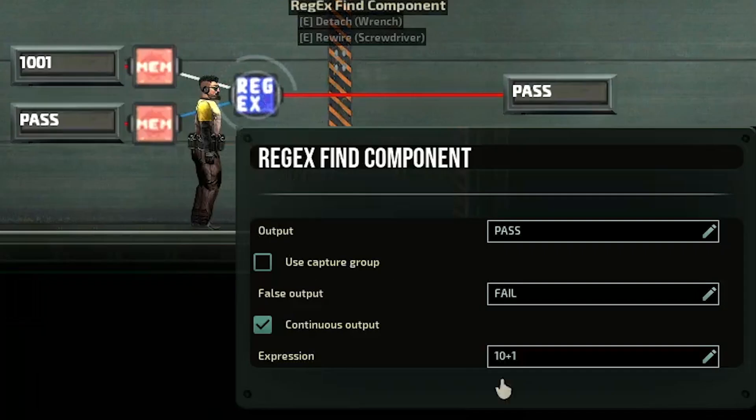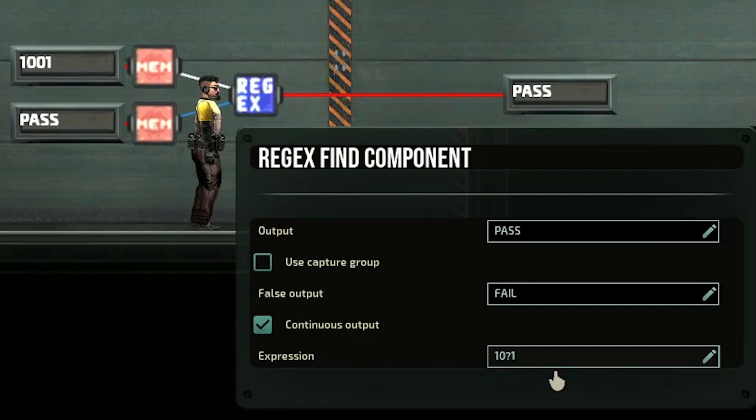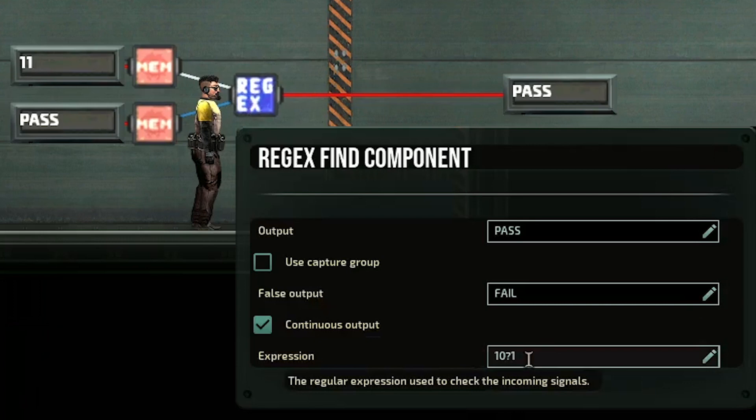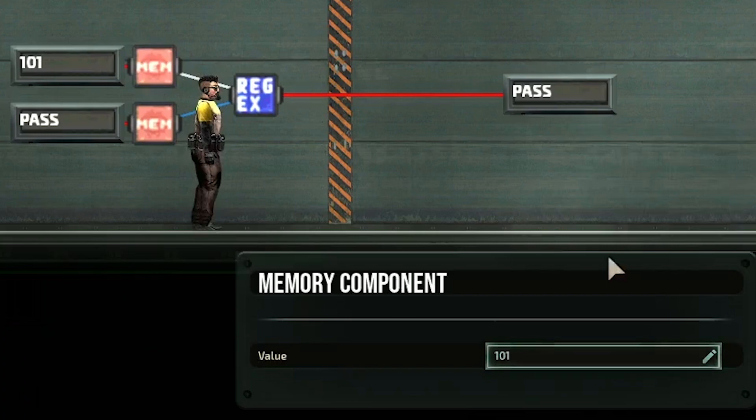For example, if I change the regex and replace the plus with a question mark, this will fail because we have too many zeros in our input — this is only allowing one zero at most to exist. If I change the input to 101, this will pass because it's allowed to have one zero. And if I remove the zero altogether, it's still okay. If I put another zero with another question mark, this means you can have two optional zeros between your two ones. However, if I put a third zero or a two, it will fail.